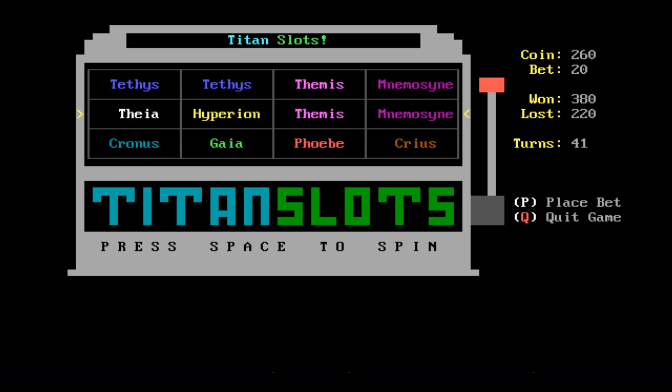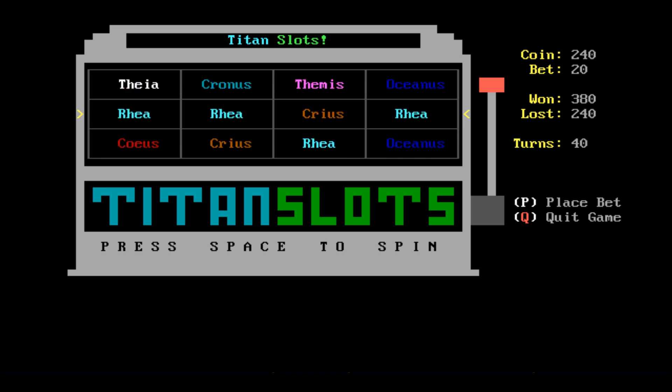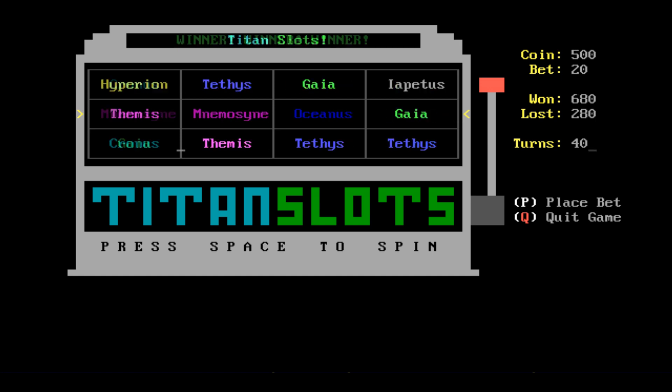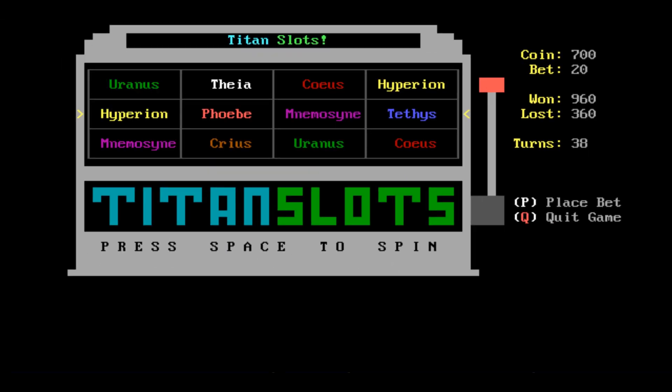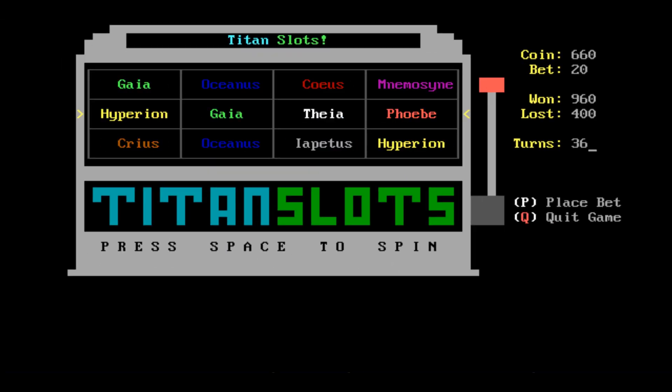Once you have placed your bet, you hit the spacebar to spin. Titan Slots has no payout list or instructions that I could find, but that didn't stop me having fun. You score on the middle horizontal lines on the reels, and you need at least two name matches to pay out.